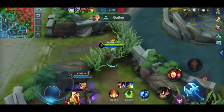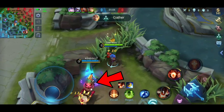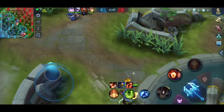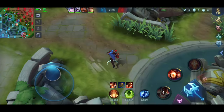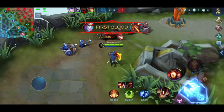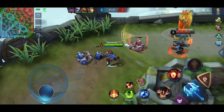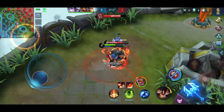Besides that, another thing to remember: when creeps or minions die, a soul drops. Even if you don't last hit the jungle creep or minion, as long as you pick up the soul, you'll still gain one stack. Every stack gives your first skill plus 8 damage. When you last hit jungle creeps or minions with your first skill, you gain plus 3 stacks. And when your first skill hits a hero, tower, turtle, or lord, you gain plus 10 stacks.